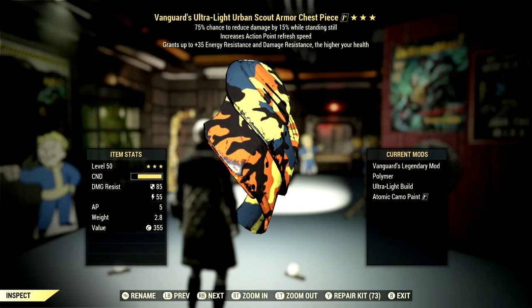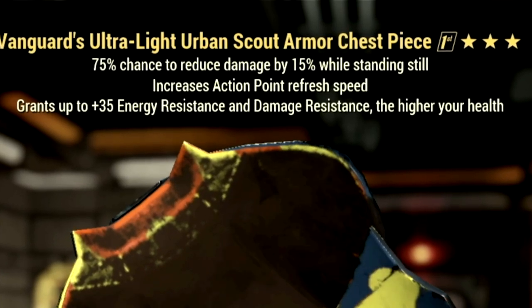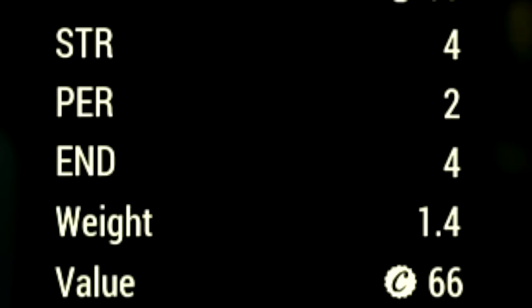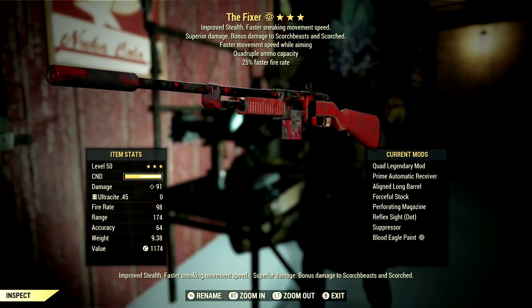Over in the armor, what we're using is a full set of Vanguard's gear, which grants up to plus 35 to energy and damage resistance — the higher your health — and since we are a high health build, this is absolutely fantastic. Over in the underarmor, what we're using is my shielded Secret Service underarmor to get a plus 4 to our Strength, a plus 2 to our Perception, and a plus 4 to our Endurance. Over my backpack, I'm using my standard backpack with a high capacity mod to get a plus 120 to carry weight.